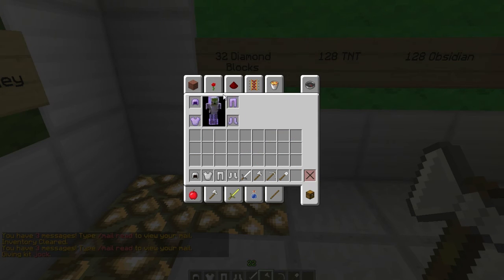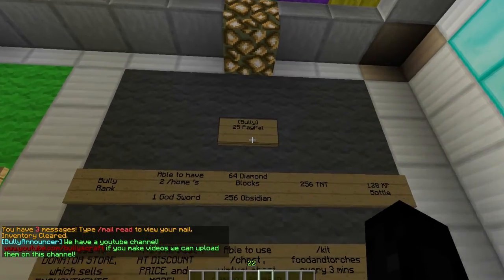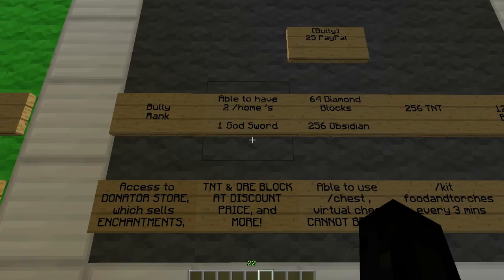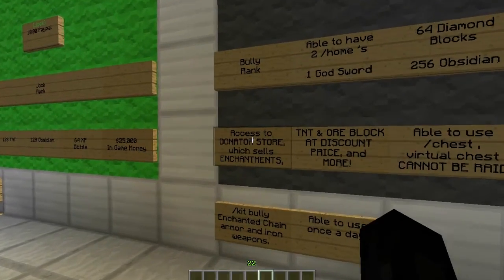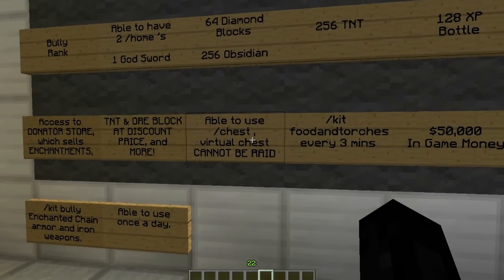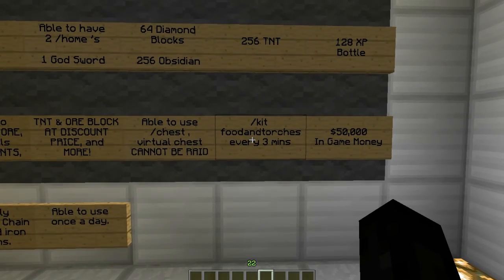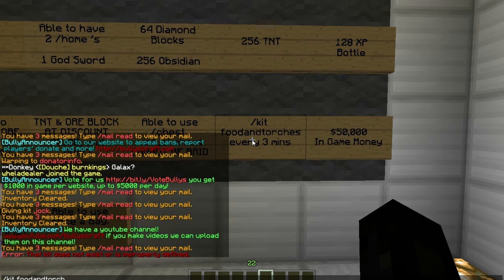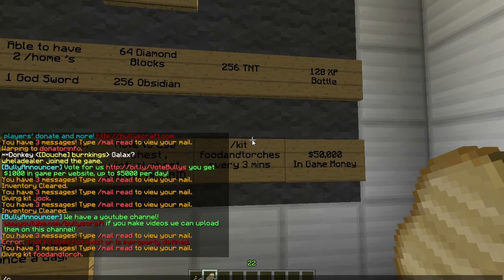The next rank is Bully rank at $25 PayPal. You're able to set two homes, get 64 diamond blocks, 256 obsidian, one god sword, 256 TNT, 120 XP bottles, and access to the donator store. You get cheaper stuff there. You can also use slash test — a virtual test so you won't get raided — and slash kit food and torches, which gives you food and torches. You can use this every three minutes, and you get 50,000 in-game money.